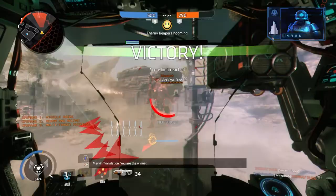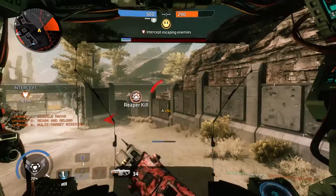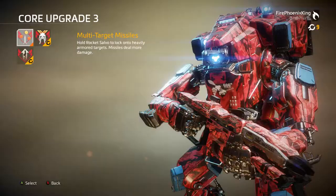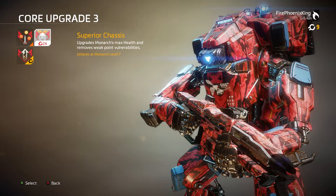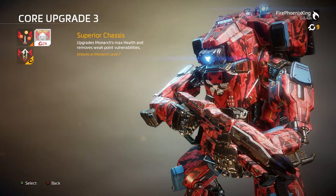You've got superior choices, which upgrades the Monarch's max health and removes weak point vulnerabilities — really cool. And the X0-16 accelerator — install the accelerator mod for the X0-16, increasing its max fire rate and damage.